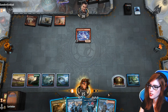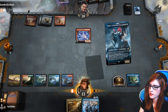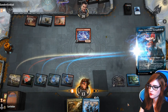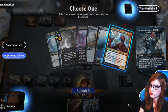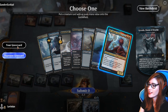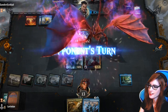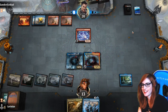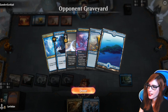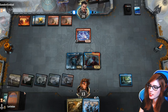Looks like the coast is clear, so I'm going to get Nesk again. Oh ho ho — I'm going to take your Niv. Thanks. That's what you get, opponent — for I saw it coming. Deacon Bolt. That's what you get.